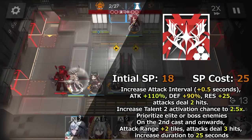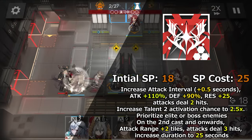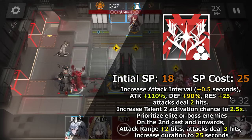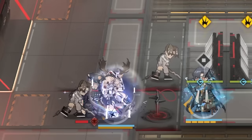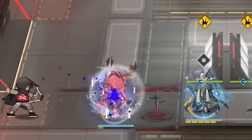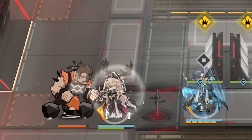Maybe her ability to survive will be paired with an ability to kill things, so let's take a look at her skill. Viviana's S3, Lights Out, increases her attack interval, increases attack by 110%, increases defense by 90%, and gives her 25 res. Her attacks hit twice, it increases her second talent activation by two and a half times, and she will prioritize elite or boss enemies. On the second skill activation and onwards, she gets an extra two tiles of range, her attacks hit three times, and her skill duration increases to 25 seconds. She gets a substantial attack increase with her attacks hitting three times, and she is able to proc her second talent frequently enough that during skill, Vivi usually has her shield protecting her. While her damage is okay and she has very good survivability, ultimately Vivi feels like Anastasia's 6-star version instead of the powerhouse she seemed like in CC, and she doesn't really reflect her NPC version.